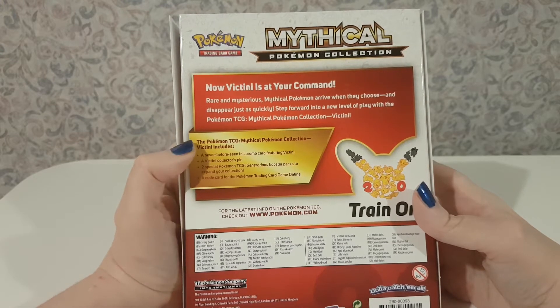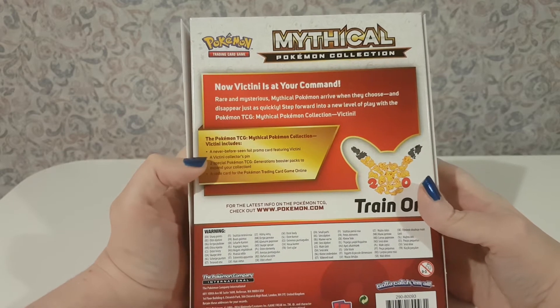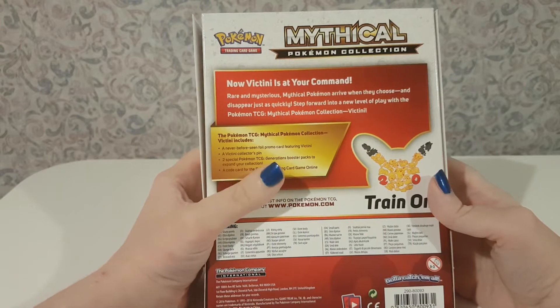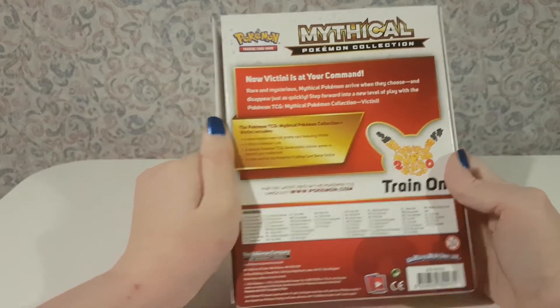This includes a never-before-seen foil promo card featuring Victini, a Victini collector's pin, two special Pokemon Trading Card Game Generations booster packs to expand your collection, and a code card for the Pokemon Trading Card Game online.